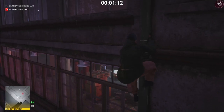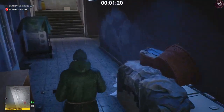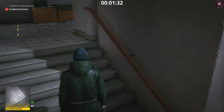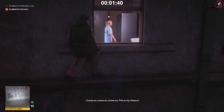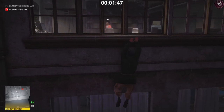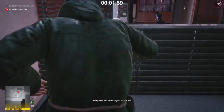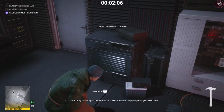Crouch-run around the room and wait for this guard to move out of the way, then climb through the window on the left. Climb up the pipe, jump through the window, and make your way over to the staircase on the opposite side. Be careful of the guard in the corridor. On the next set of stairs there's a camera — wait for it to pan to the left because we're going to exit the window on the right to avoid the guards.